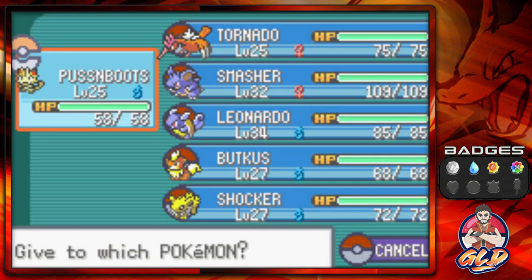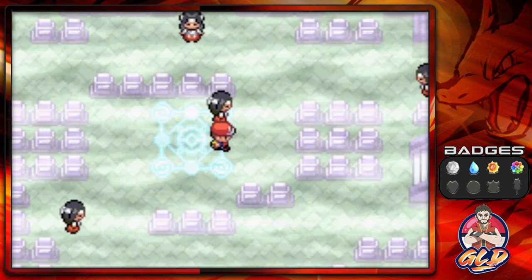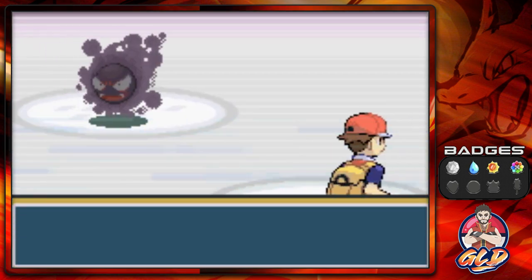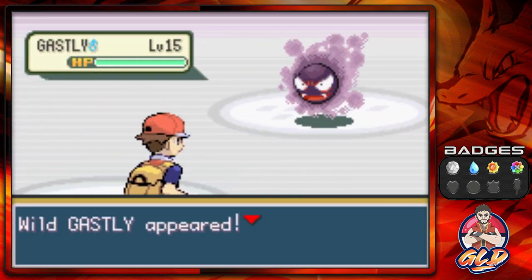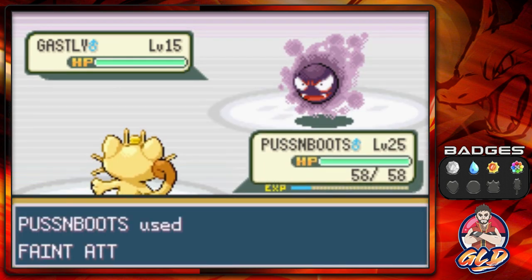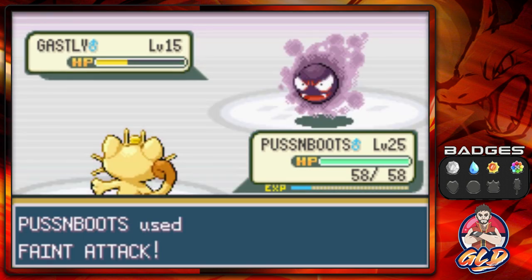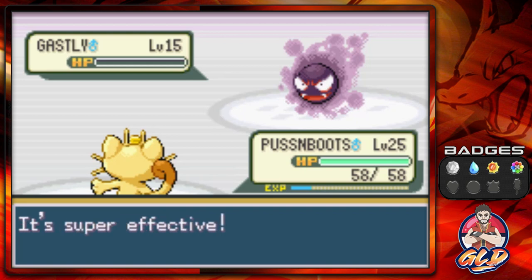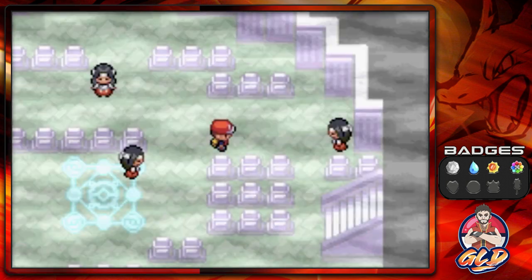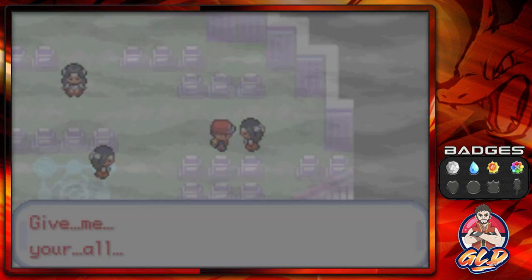Never mind the Cleanse Tag — let's go ahead and battle more Pokemon trainers. We're taking on a level 15 Ghastly right here, and let's try out that new Faint Attack. Look at this — Faint Attack critical hit! Puss and Boots, you are showing your worth right here.